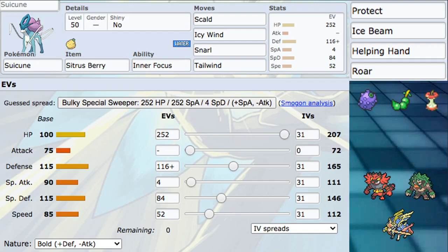Scald is really annoying to play around because you don't want to switch in a physical attacker if you think you're going to get Scalded. If you hit that 30% burn, that Pokemon is just about done — a burned physical attacker effectively halves its attack. So you don't want to get Pokemon like Rillaboom, Incineroar, or Zacian burned. Scald is also just our best STAB move that does damage while applying pressure.